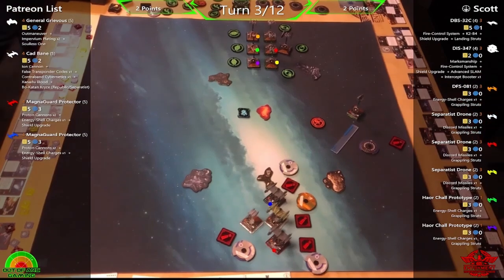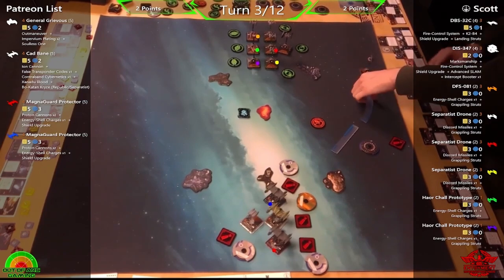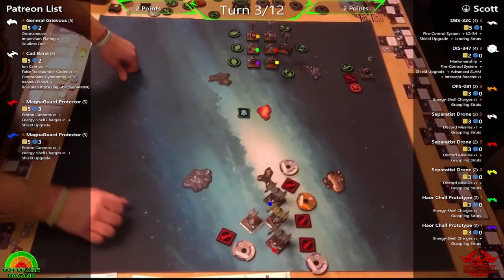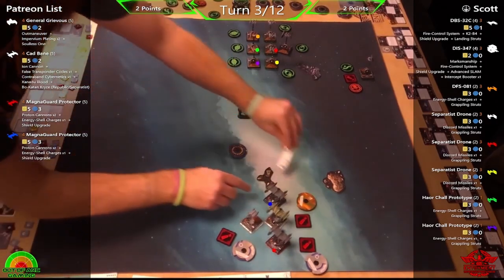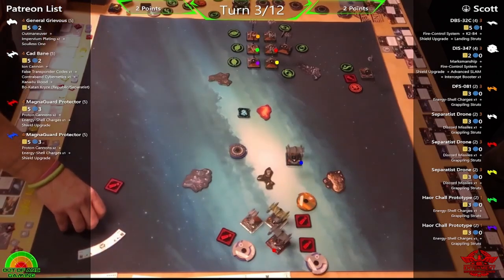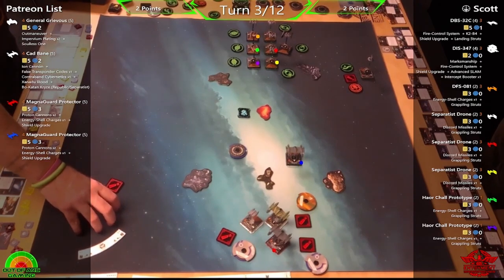The SLAM action allows another maneuver at the same speed as the previous one, so you can really zip across the board — and DIS does exactly that. Phil reflects: Scott has done his job, drawing the Rogues in. This puts Phil in an awkward position — a rock blocked the path, he can't fly all three straight after, and seven other ships are bearing down.